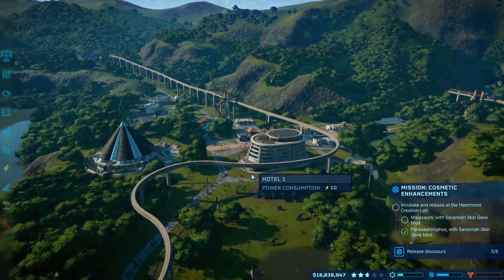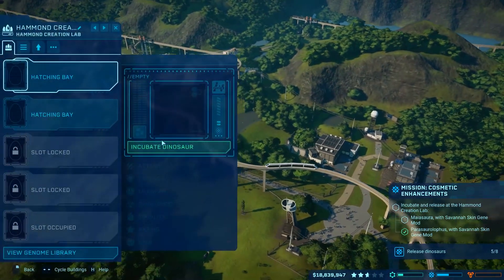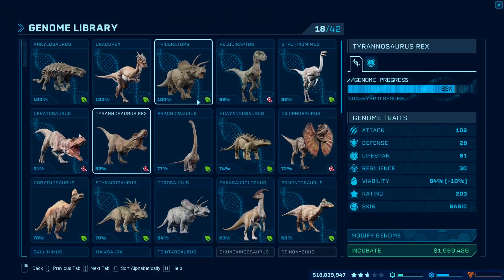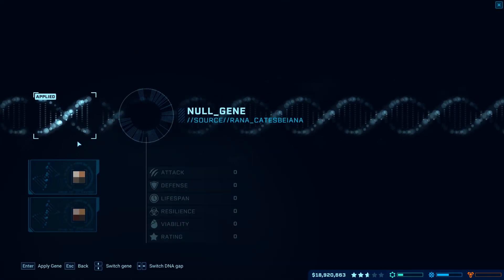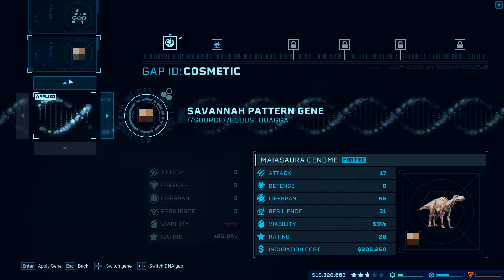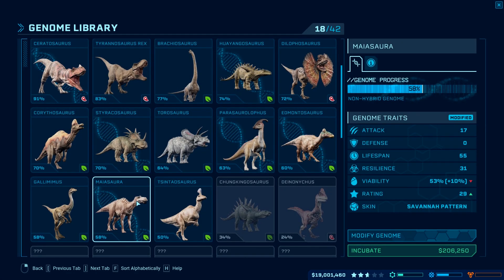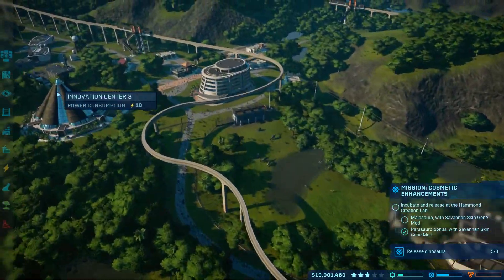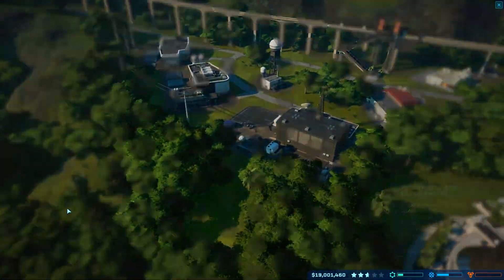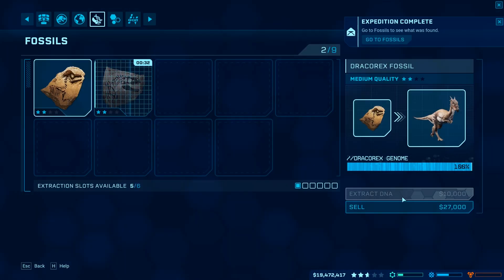As always, if you are enjoying Jurassic World Evolution on the channel, let me know - leave a like, leave a comment. Yeah, we gotta get that Miasaura. She's pretty low down here and she looks like a Mosasaurus. We gotta give her the savannah skin - her cosmetic gene. It's only 53% viability, so we'll wait a bit until we can get some more DNA from this current expedition, which should be really really soon.